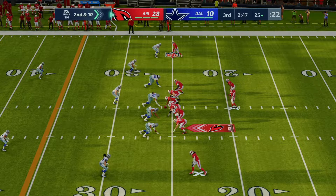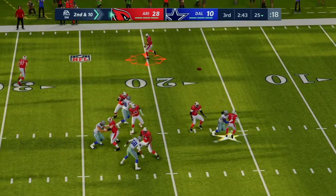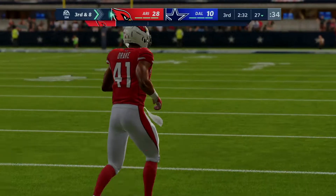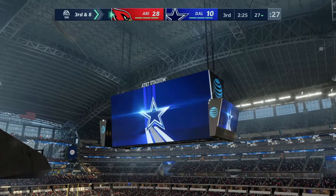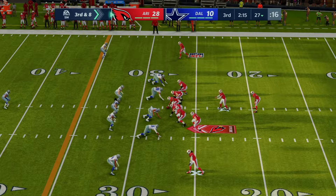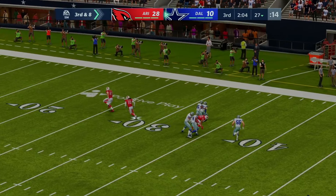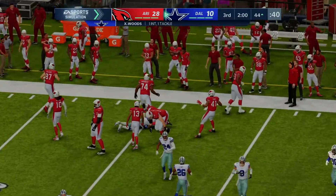An incomplete pass leads to second and ten from the 25. Murray throws to a man out of the backfield — Drake — complete, upended after a gain of two to the 27, third and eight. He felt the pressure and made something out of nothing, took the hit and still made the play. On third down, Murray throws into double coverage and it's intercepted — Xavier Woods with a pick, taking it across midfield and inside the 45.